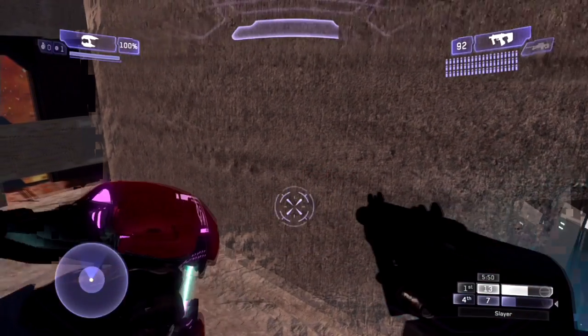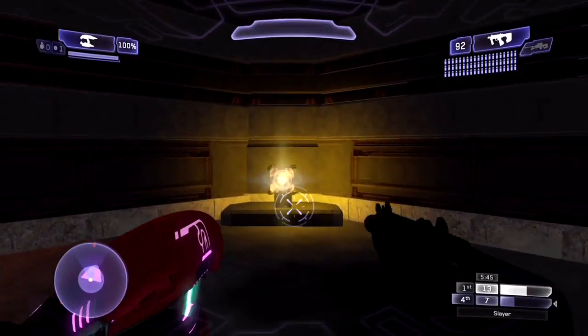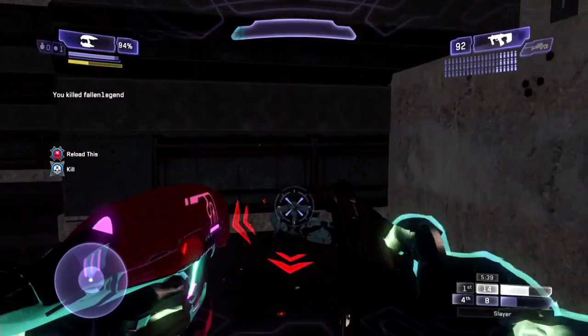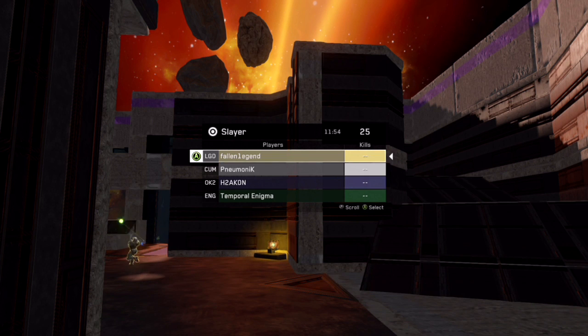As well as the sniper rifle, you've also got the overshield — it's not so much a weapon, but it's definitely something you want to consider a power weapon and want to control. It spawns right in the middle of a really open area, so you're really exposed when you're rushing to get it, but if you're dual-wielding with the overshield you'll be absolutely fine.